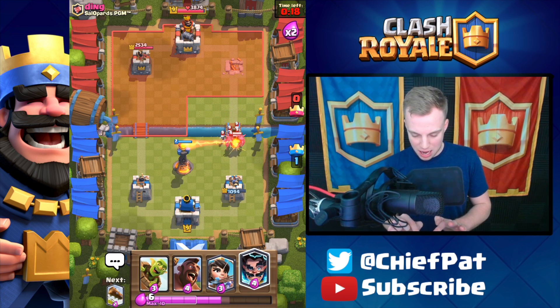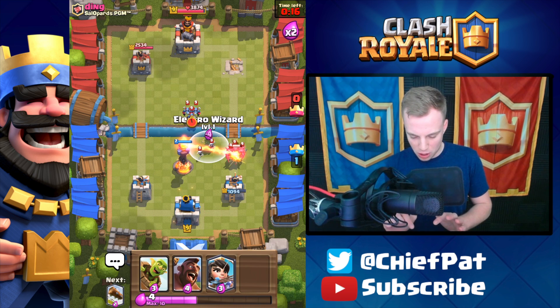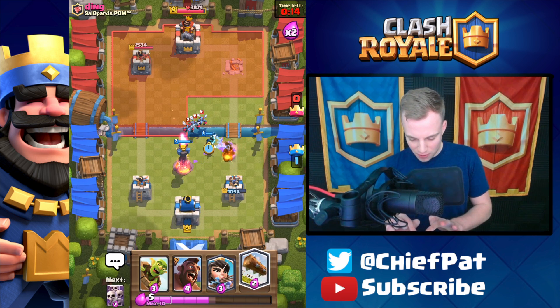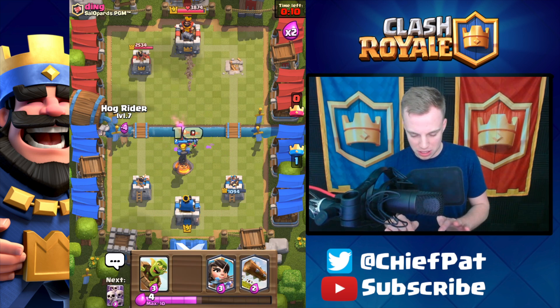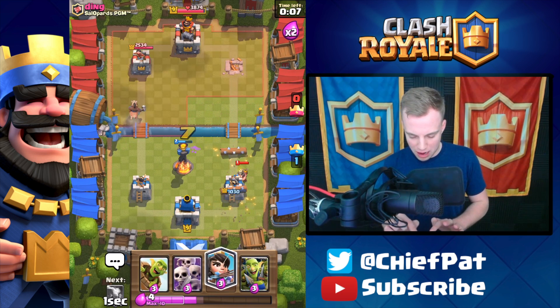We're gonna Electro Wizard that tower right there — that's gonna be tower number one! Let's play our Skeleton Army plus Goblin Gang. The Poison spell goes down but one of the Spear Goblins is out of range, which is pretty clutch for us. At this point we can play this however we want — oh my word, since when does he have the PEKKA?! I thought the PEKKA was running away from the Inferno — I guess I planted it in a weird position. This should basically be it.